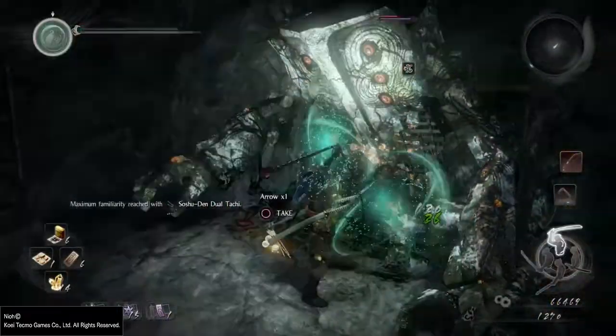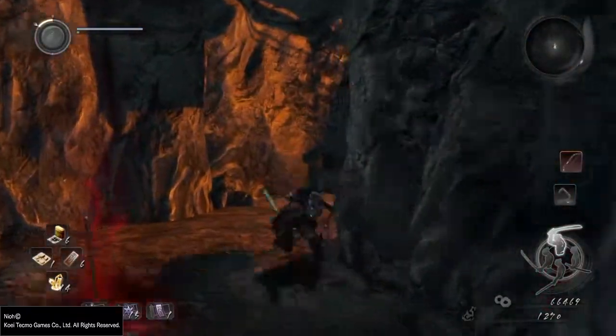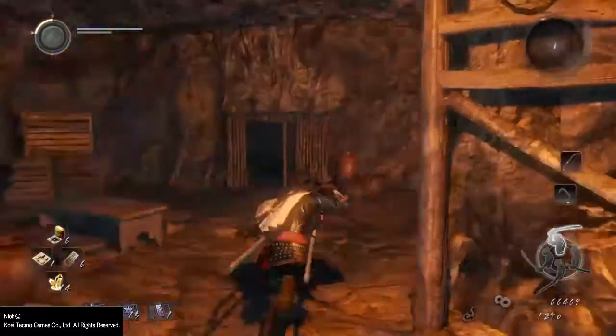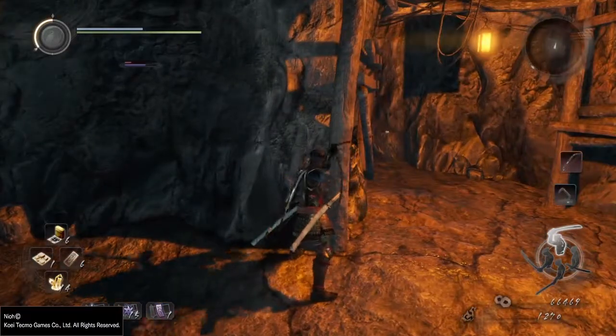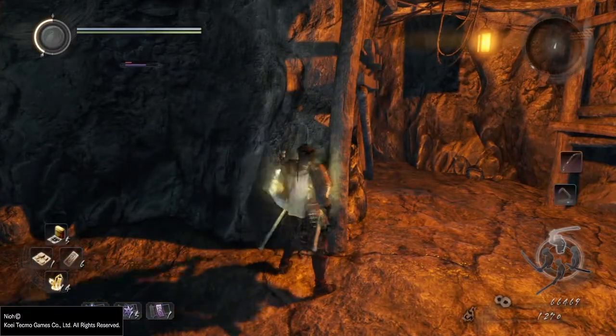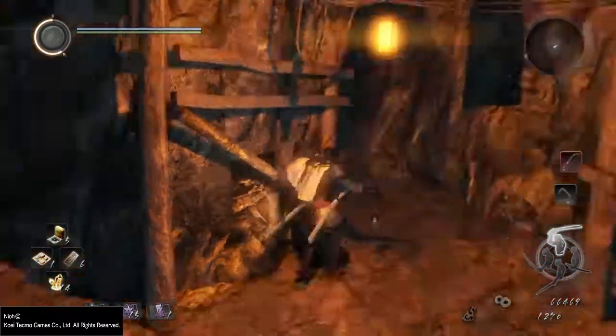My personal recommendation is to charge up your living weapon and have a go at it that way. It can't follow you out of the cave, so my strategy was to come out to heal up properly. Then you can choose to use projectile weapons from here.